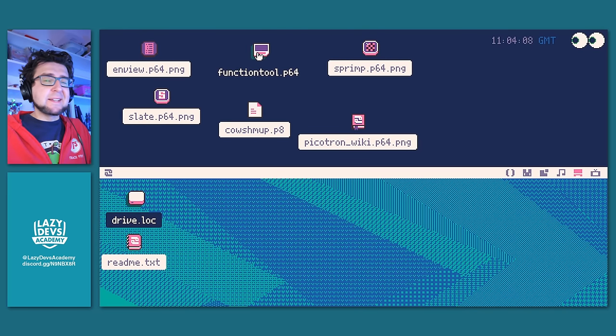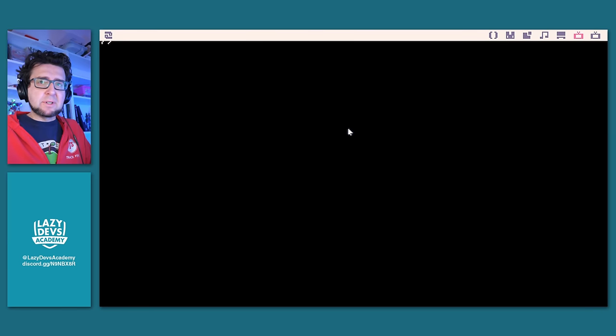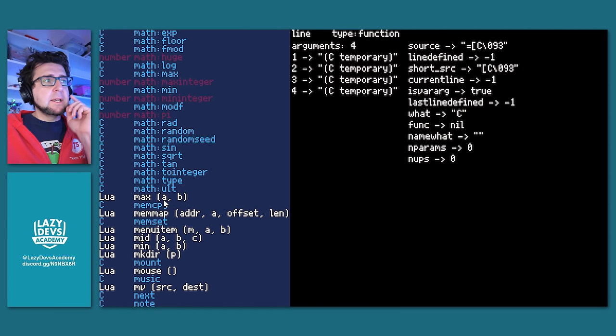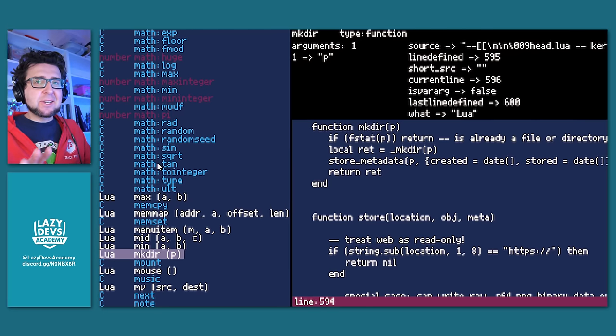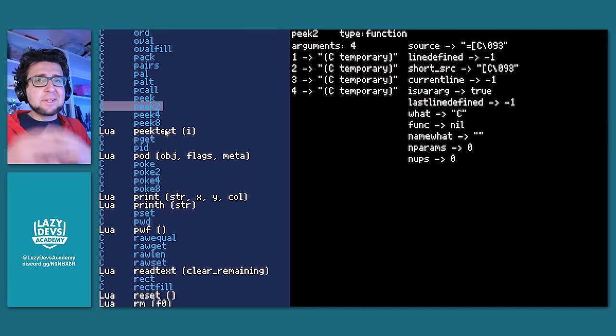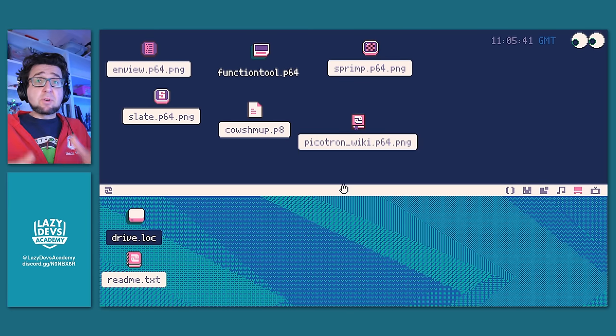The function tool by NUSAN is a similar tool that does the same thing but slightly differently — it runs in full screen mode as a workspace, so you have to switch with Alt+Left/Right. It basically shows all functions, and if a function is somewhere in a Picatron cart in the system folder, it will show you the actual function code so you can see how it works. This doesn't apply to all functions — there are some written in C that are built into Picatron and not hackable, so you don't see that code.